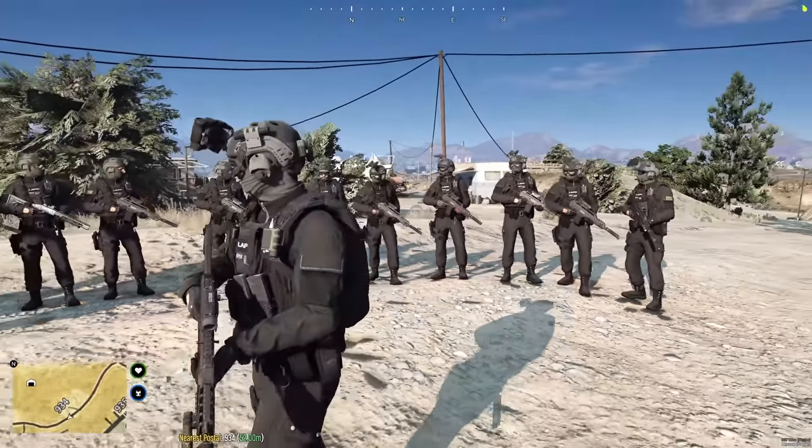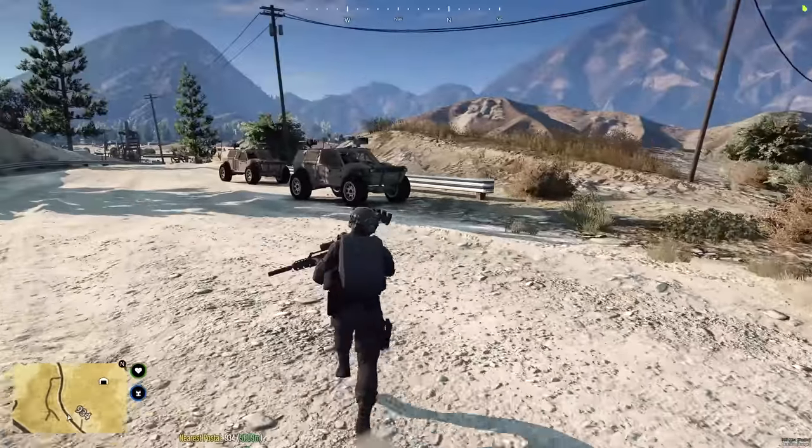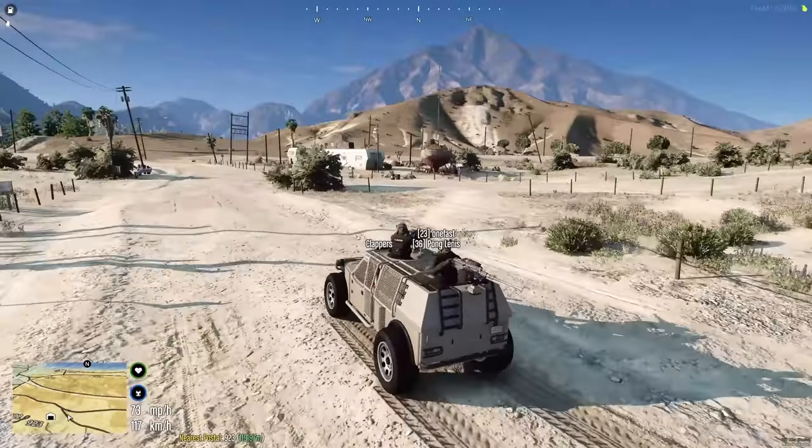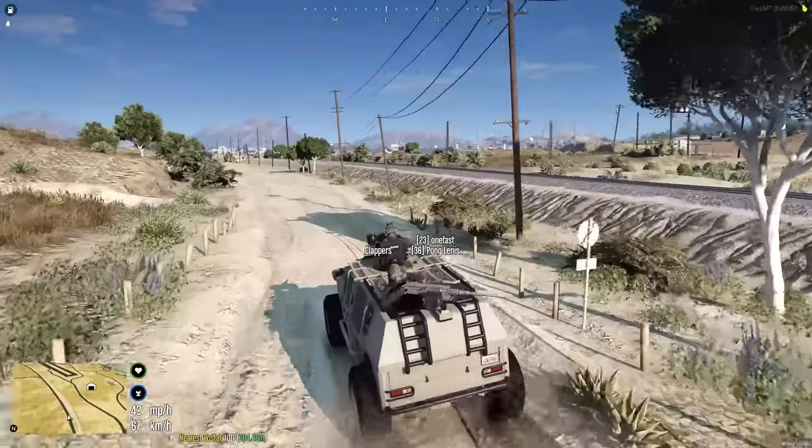All right, let's get into two vehicles and let's do this. We're just gonna get on the other side of the train tracks and then just kind of move in from there on the dirt road. Let's get slightly closer and then we can launch the assault.